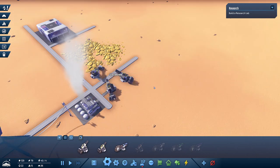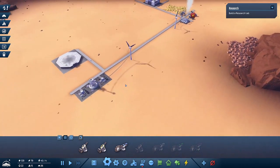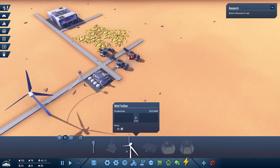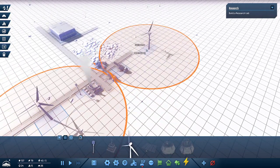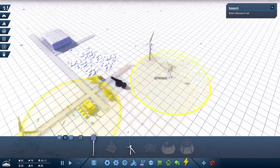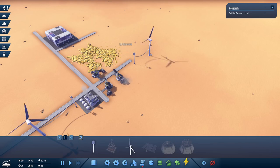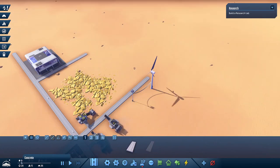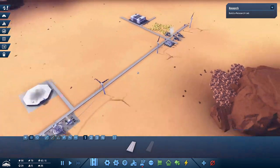Let's add a second sand mine here. Having enough concrete in the beginning is critical. The power pole doesn't reach that far, so maybe we can just add another wind turbine to this area as well, and another power pole. These turbines are extremely expensive - they cost 50 concrete each, and we currently have 94. That should solve the sand problem.